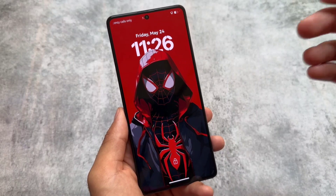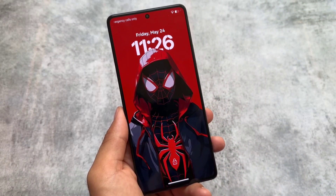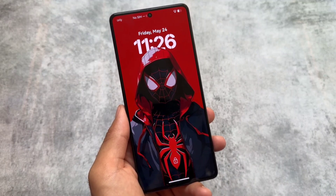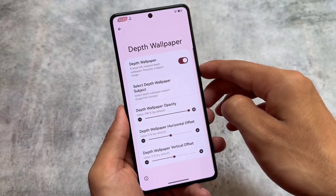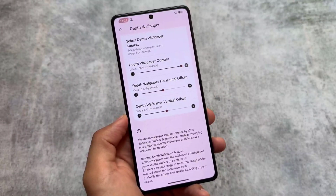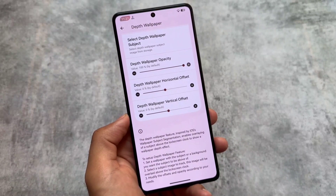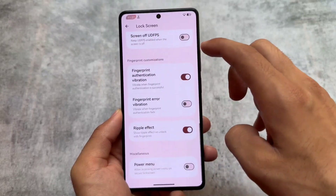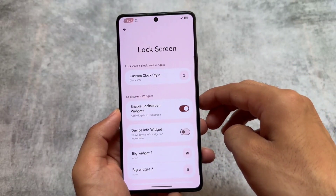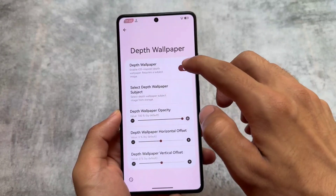Next is the depth wallpaper. Last time I made a video on this version, depth wallpaper wasn't working properly, so I mentioned it might not be working. But right now it's working perfectly fine. You just have to swipe down or swipe up — instructions are available at the bottom — and set the wallpaper with a background image, then choose the foreground image, and you're good to go.